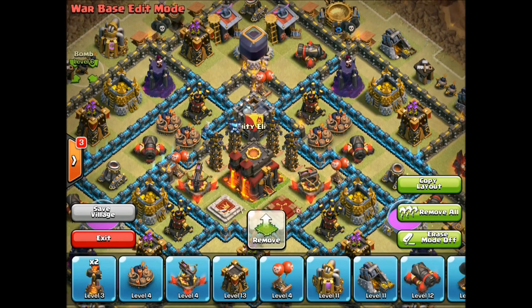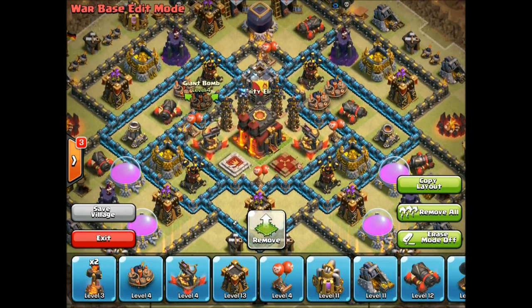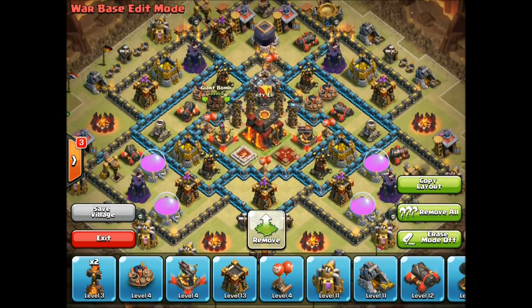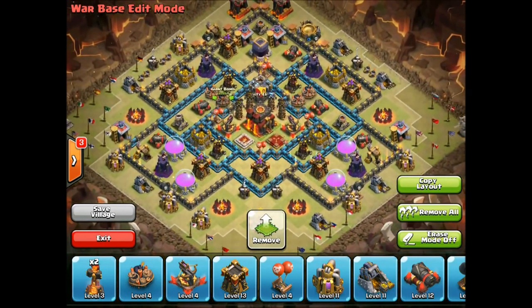At Town Hall 9 you guys have everything I have except for one giant bomb — you have four, and that's plenty. We're going to do the standard double giant bomb setup that takes away any chance of you getting three-starred by hogs. They just can't do it. There's double giant bombs — they can't go through those without dying. Done. We don't have to worry about it.